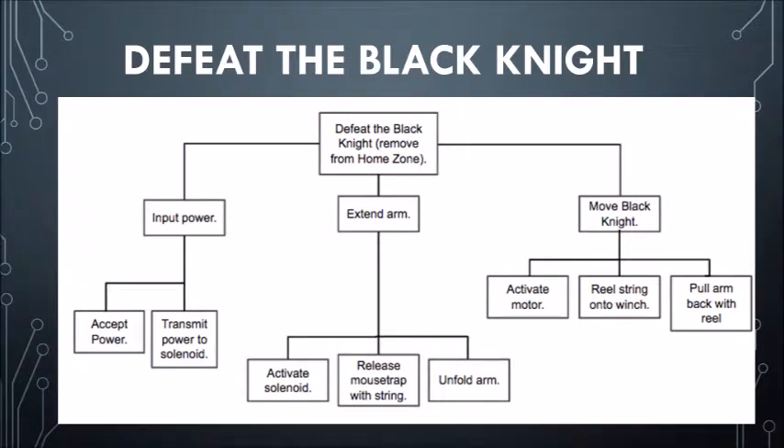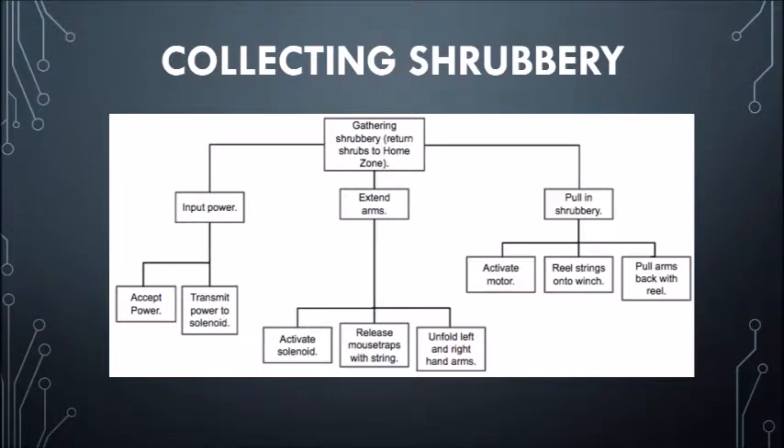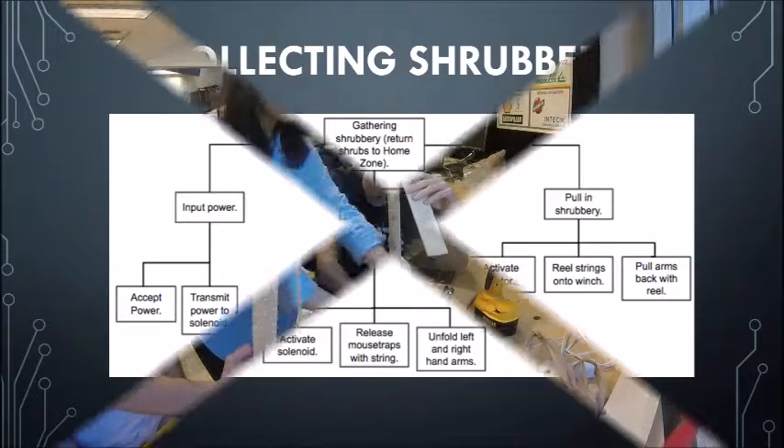In order to defeat the Black Knight, the machine must accept an input of power, extend its arm, and move the knight. A motor, reel string, and other items will be needed. The three function trees show a breakdown of the ability to achieve each goal. The team can use these as a checklist throughout the design process to ensure the design has all of the components needed for success.